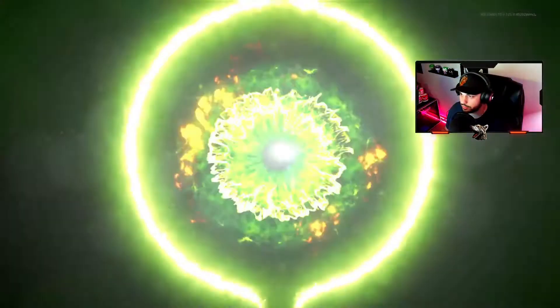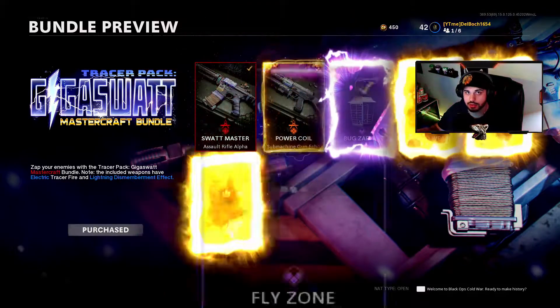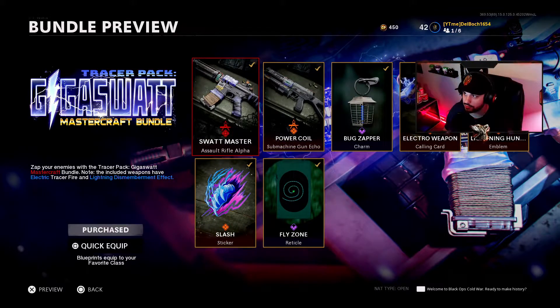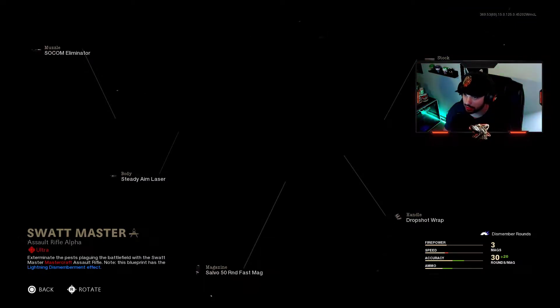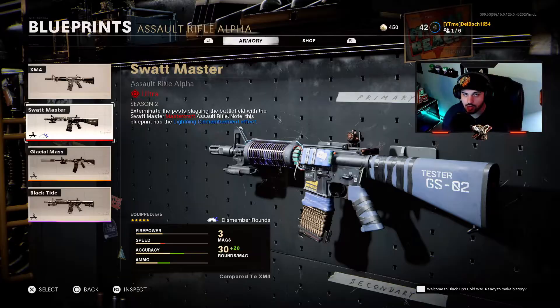So let's actually buy this bundle and unlock it. We're going to jump into a little bit of gameplay as well. I'll show you guys the animation for this Mastercraft camo — it comes with dismemberment rounds, which is more of like a lightning effect. When we hit enemies, it's basically going to shock them, or a piece of their arm or leg is going to fly right off, which will be pretty cool. Let me actually review this gun and how it compares to other Mastercraft camos and where it ranks compared to them.